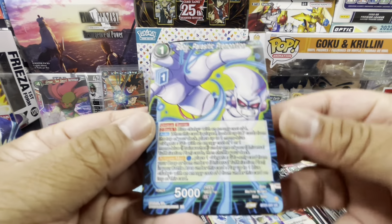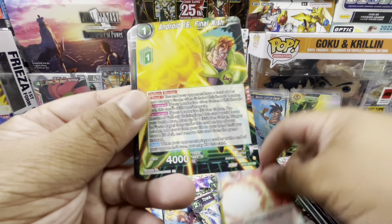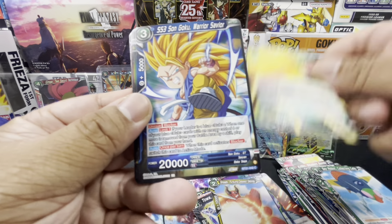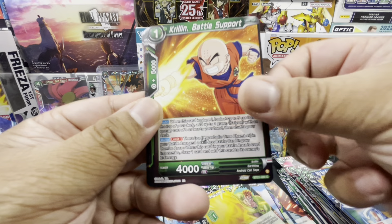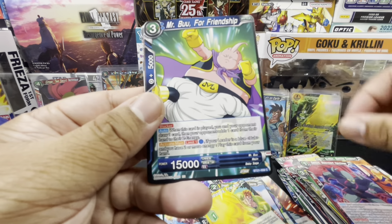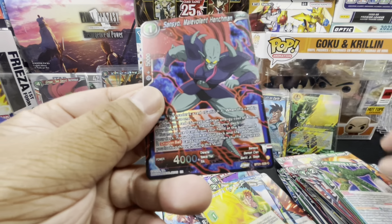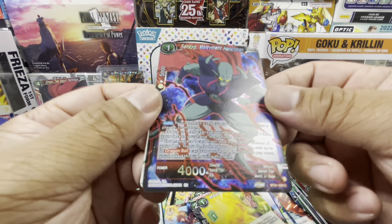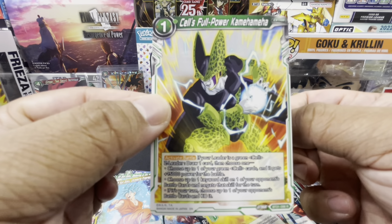Two packs left. Pack ten: Baby Parasitic Premonition, Shisami Pursuing Deepest Desires, Android 16 Final Wish, Super Saiyan 3 Son Goku Warrior Savior, Krillin Battle Support, Master Roshi, Sangio Malevolent Henchman, Mr. Boo For Friendship, Krillin, Cell Preparing a Plan, Sangio Malevolent Henchman — hollow common — and Cell's Full Power Kamehameha rare card.